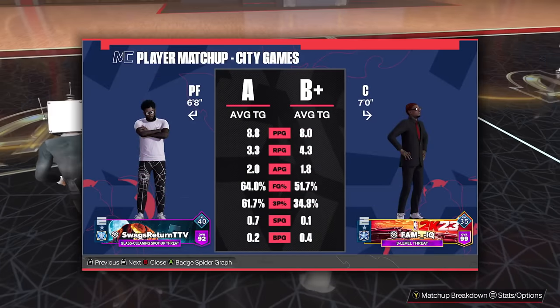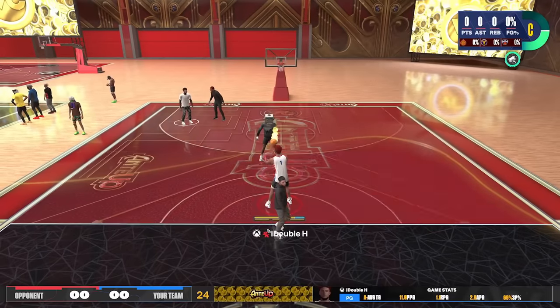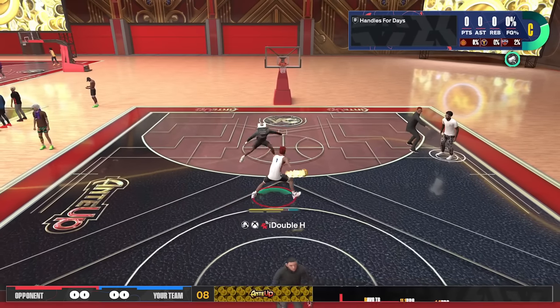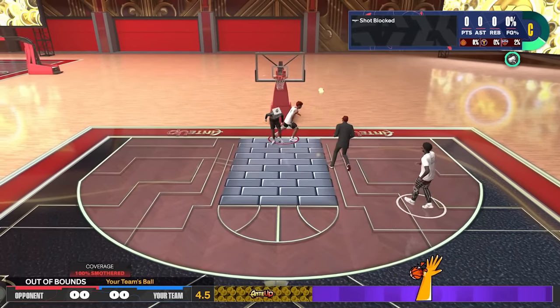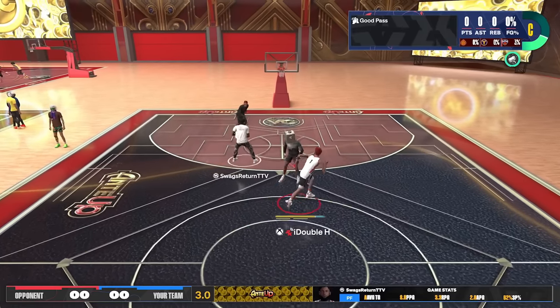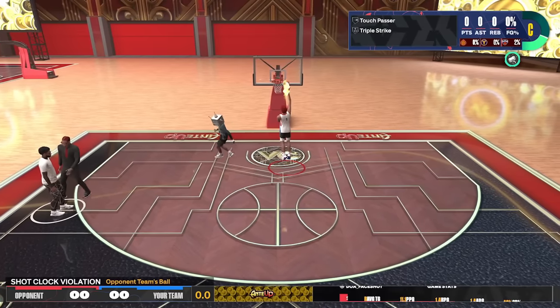Game number one, I am playing against two goat tiers — every single game in this video is actually going to be double goat tiers except for one. We're playing against a seven footer and a six foot eight ISO lock build. Look at the first possession — I go for a dunk meter dunk and he blocks it. This guy's got block on his build. He's got steal, he's got perimeter defense. He has a lot.